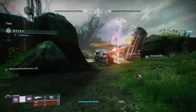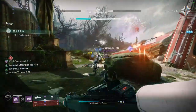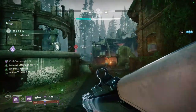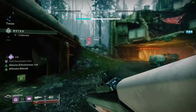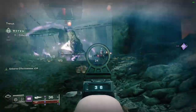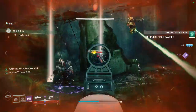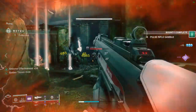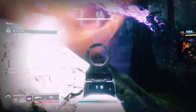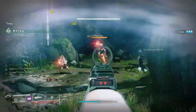Season of Defiance will deliver two exotics. We have the first one — the new exotic bow for the season — but we also have the Vexcalibur exotic glaive. This is the seasonal exotic. With seasons going forward after Season of the Haunted, seasons will only have around two exotics. We have one more exotic as well as the raid exotic, which will launch on March 10th when the Root of Nightmares raid launches. So let's get all of our attention to the Vexcalibur exotic glaive.